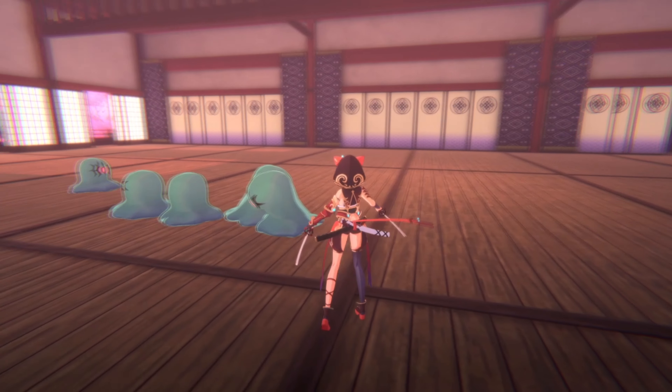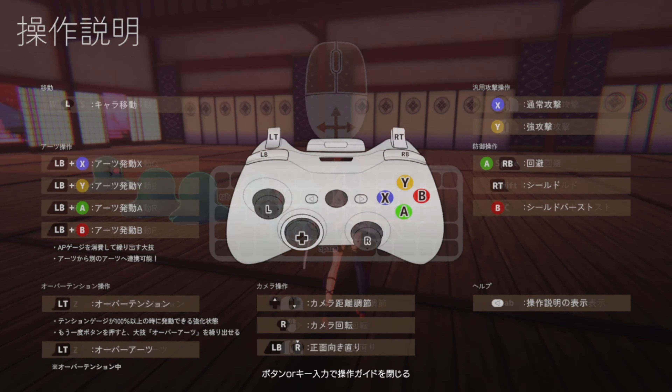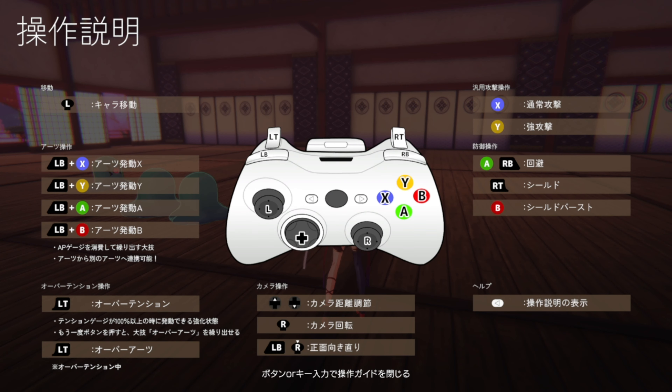Moving along to the battle area, your controls will show up to make you aware of what does what. Since I was using an Xbox controller, X is for normal attacks while Y is for strong attacks. RT is the shield, which can be used for guarding, and B is shield burst, which can be used to damage enemies. Pressing RB and A is to dodge as you move around with the L analog stick. The D-pad controls the camera distance and the R analog rotates the camera itself. Activate ninjutsu by holding LB then pressing X, Y, A, or B when you have gauge to use. LT performs your ultimate attack when the ultimate gauge reaches 100%.